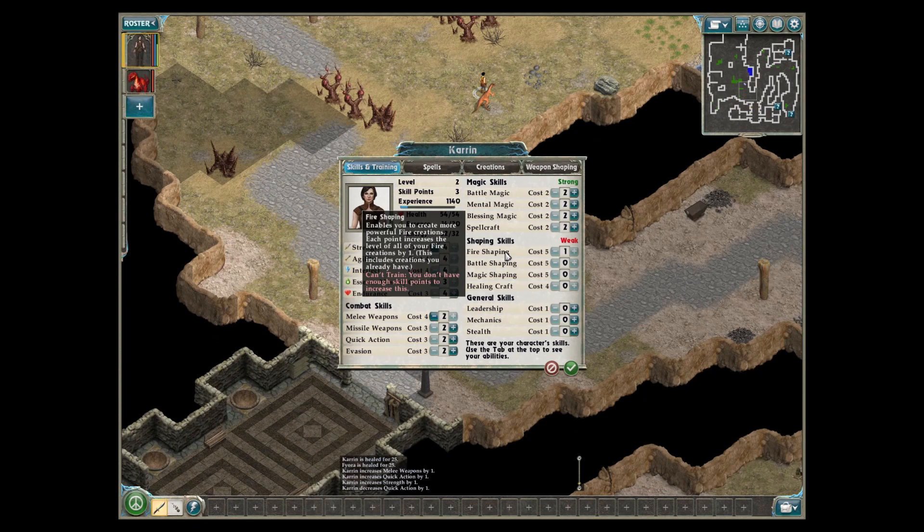I have 3 left. Magic skills, fire shaping — can't train, you don't have enough skill points. It costs 5. I also need leadership — increases the number of options in conversation, helps you convince characters to aid you, increases your control over your creations and their resistance to mental effects. We'll put one in there and keep two, because we need to do the fire shaping.